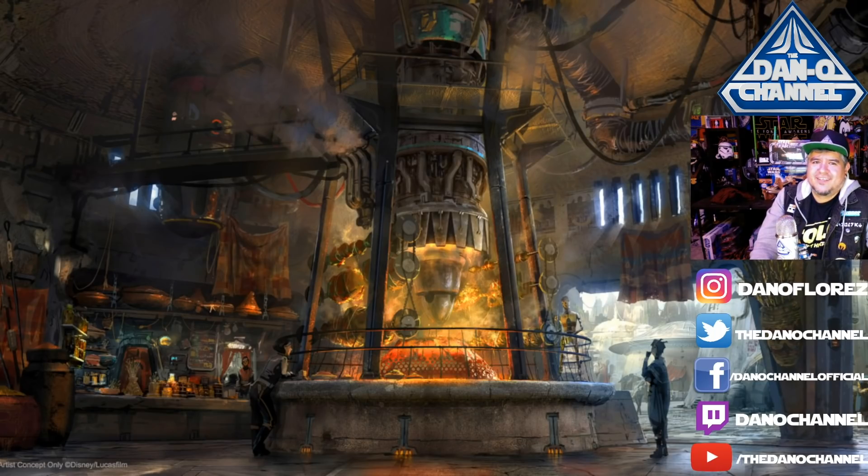Ronto Roasters isn't quite a restaurant — it's like a snack quick pickup in the marketplace area of Black Spire Outpost. The centerpiece is a giant Podracer engine that's supposed to look like it's cooking the meats — I wonder if there are going to be actual flames involved. There's also a pitmaster droid that turns the mechanical spit. It looks like a neat little place where you can kind of see stuff happening.